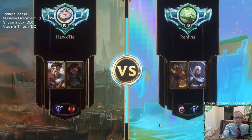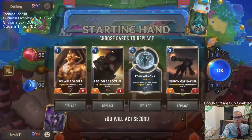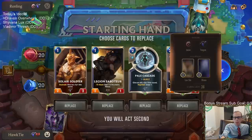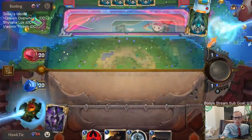Back over to Lee Sin with Diana. I like our deck. We had a crazy good Endure hand that we lost to, but our deck looked very good. Saboteur on one — am I going Saboteur into Grenadier, or Saboteur then Solari Soldier on turn two? I think I just don't really want the Solari Soldier here. We're going to go like this.